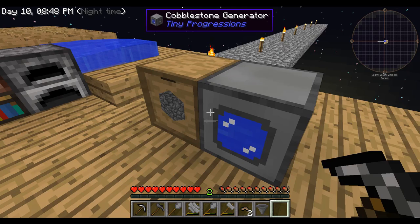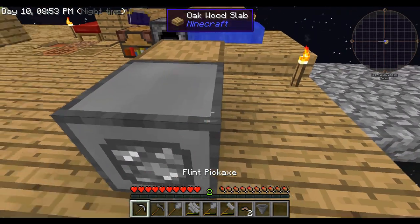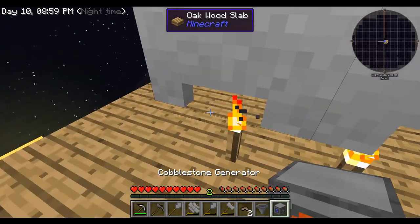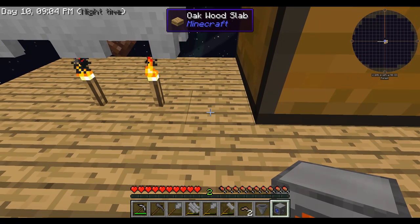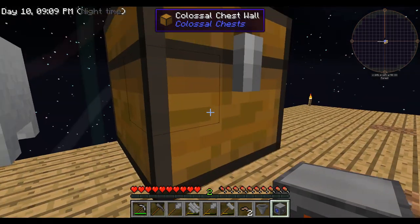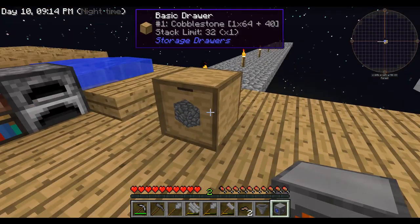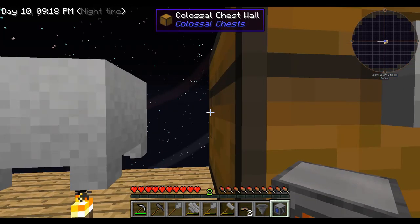Let me start off by taking a bunch of that out because that was already full. It's actually going really, really quick. There's a bunch of it. What I'm going to do is put it over here. What if I make a colossal chest just for... no, that's a bit crazy. I think I should stick to drawers for the meantime.